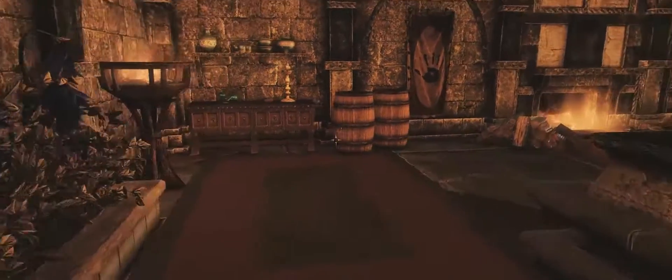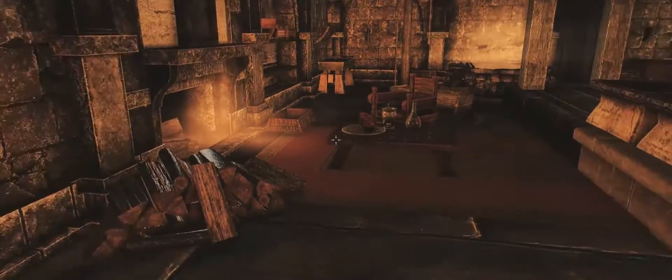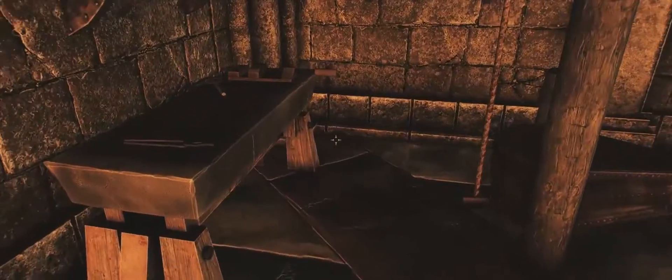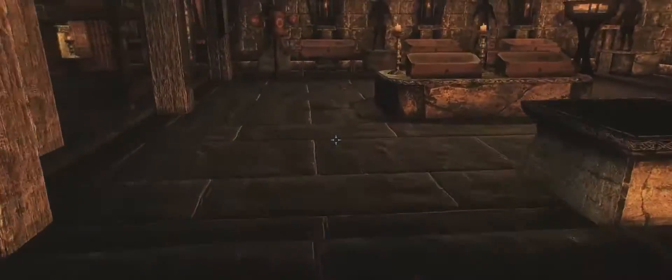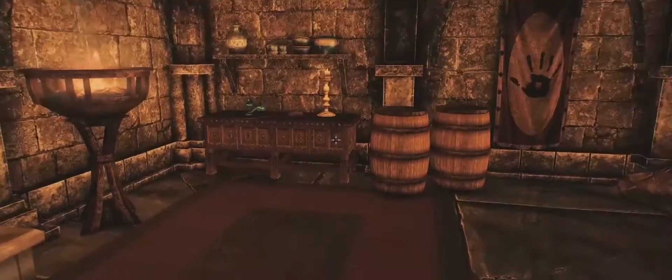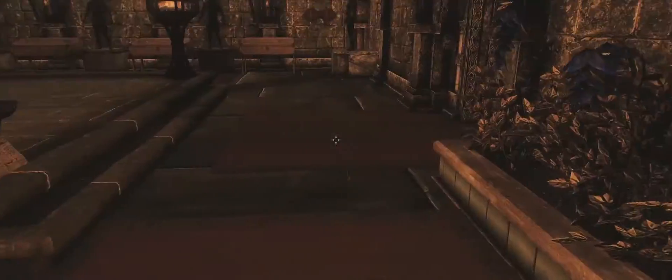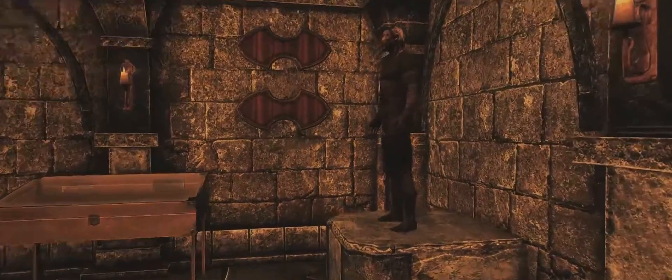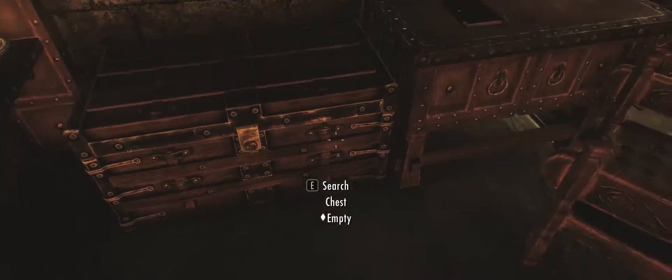Here we are inside the Black Hand Repository. It's a nice comfy looking player home which has a few features. It's got a workbench and a forge in case you want to start creating your own items. You can grow your own plants. Here's an alchemy station. Five mannequins. There's a bed in case you want to have a little bit of a nap and a chest.